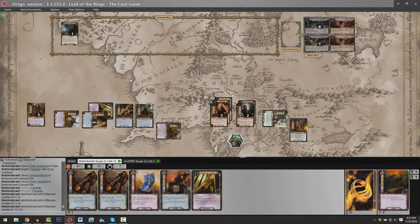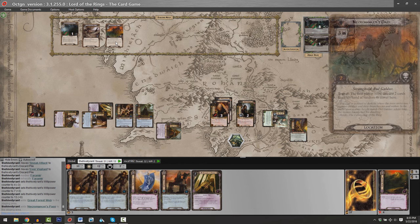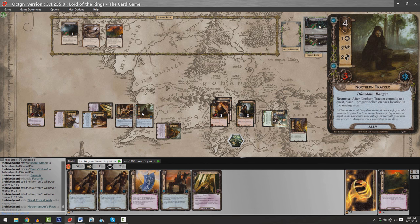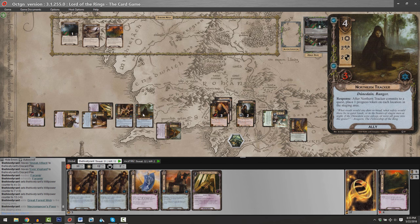Are we ready for staging? Encounter card one is a location — the Great Forest Web. We each have to exhaust a hero to travel there. If we don't pull any enemies, why not? Encounter card two is another location — the Necromancer's Pass — adding three more threat against us. Note that I didn't commit my Northern Tracker to the quest; his ability only triggers in response to when he's committed to the quest, so it would not have affected these two locations. And because he's got an attack value of two, he'll be valuable in combat.